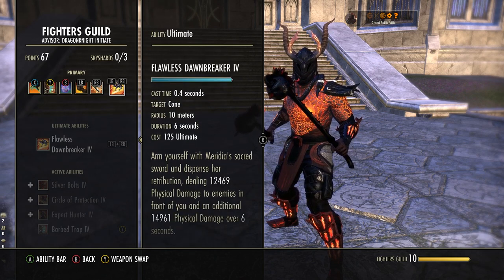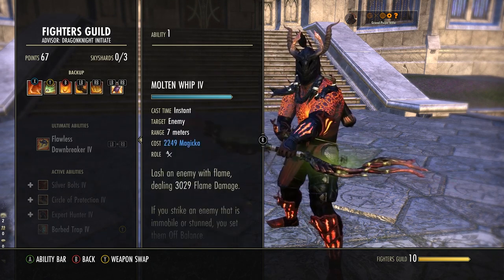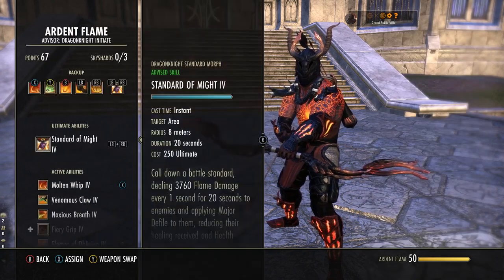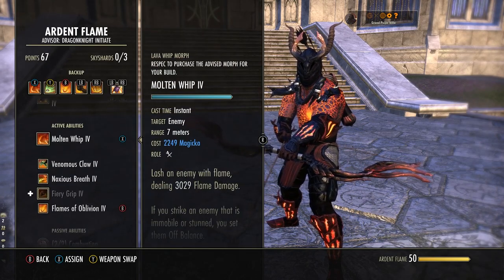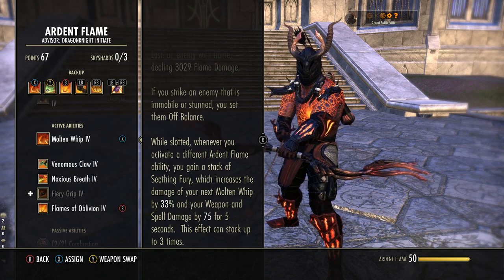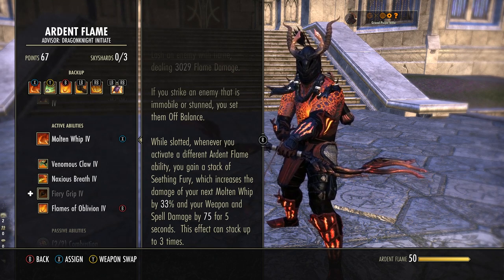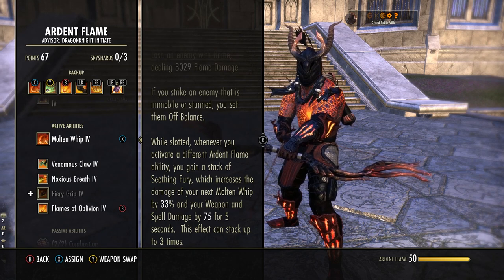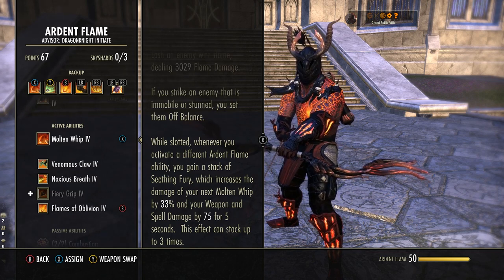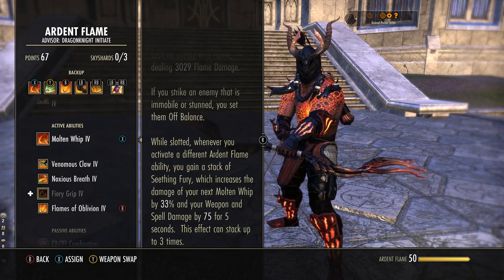Flawless Dawnbreaker does a decent amount of damage in front of you — it hits initially, does damage over time for six seconds, and increases your weapon damage by 300 for 20 seconds, which is pretty huge. But this is our oh-shit ultimate. We only use this if we're really low on resources or the enemy's almost dead and we don't have enough for the back bar ultimate. This is mostly here for passives overall. Bear in mind, you cannot bar swap this ability — you have to let it cast, otherwise you'll cancel it. It has a 0.4 second cast time. Molten Whip is on our back bar — in the Ardent Flame skill line, starts as Lava Whip, morph it to Molten Whip. We never activate this. If we have this on our bar, every time we cast an Ardent Flame ability we gain 75 weapon damage and spell damage for five seconds, which can stack up to three times.